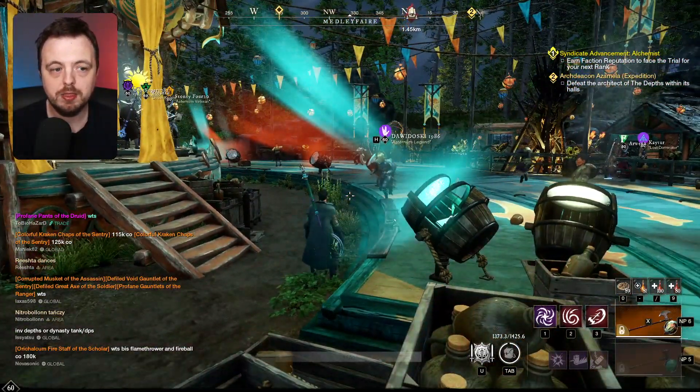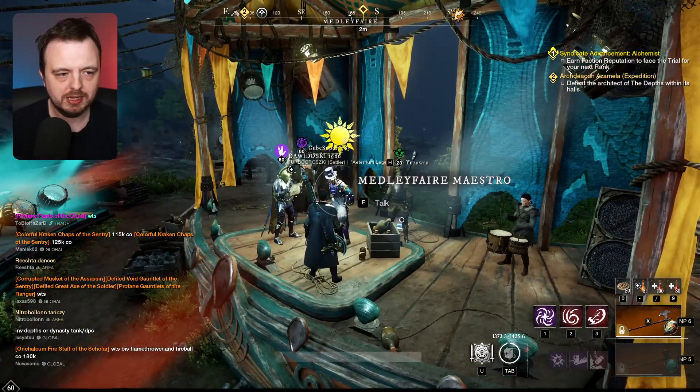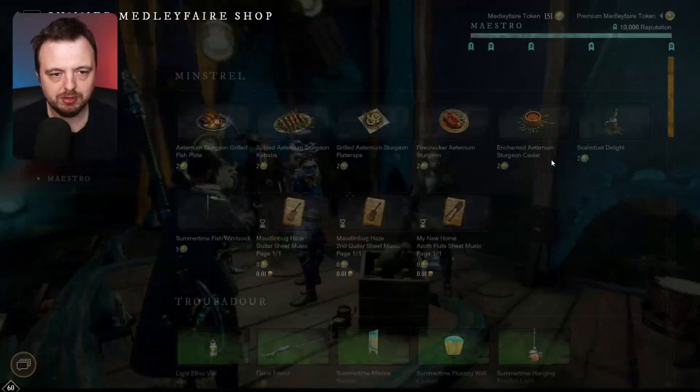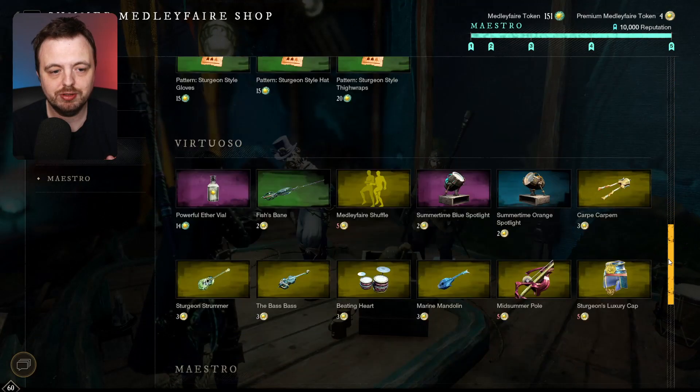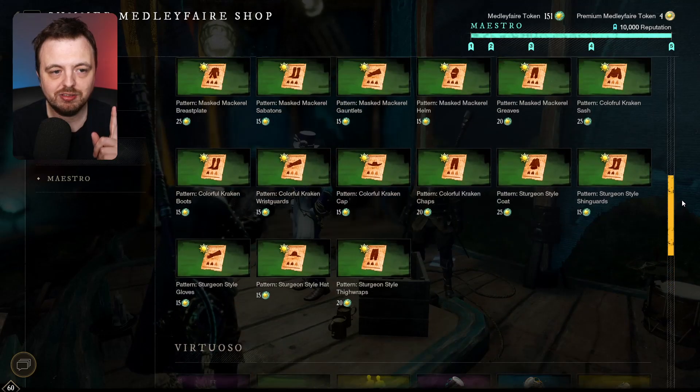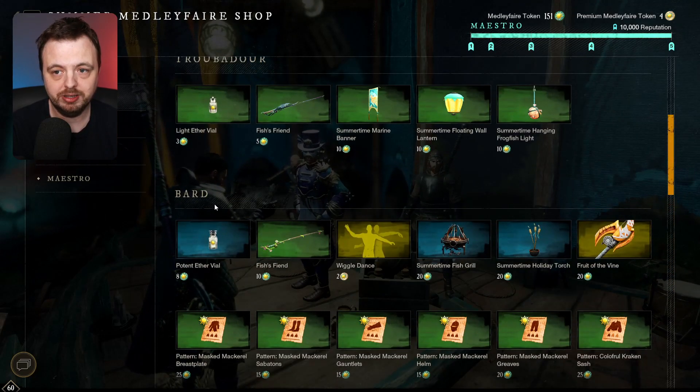What we are going to talk about mainly are the patterns and how much you can sell them for. If you go to the Maestro guy here and you go into his shop, you'll notice there's a reputation system. It's ideal if you get this to full so you can get the orange ones, but you can actually get away with making gold here by just getting to Bard.